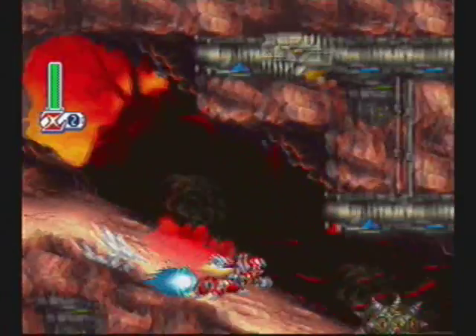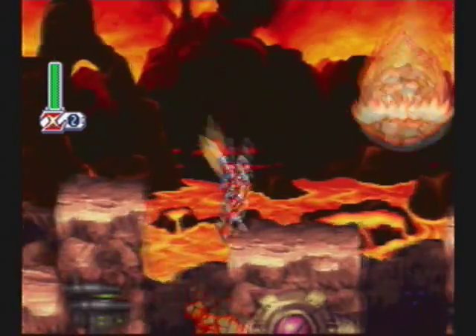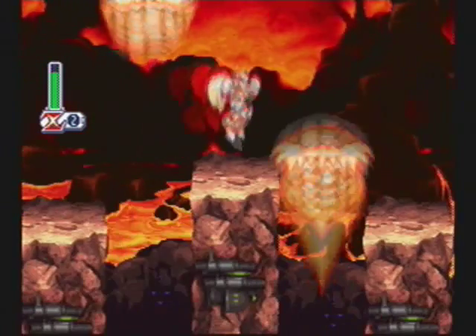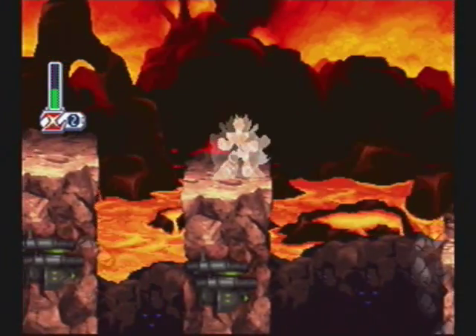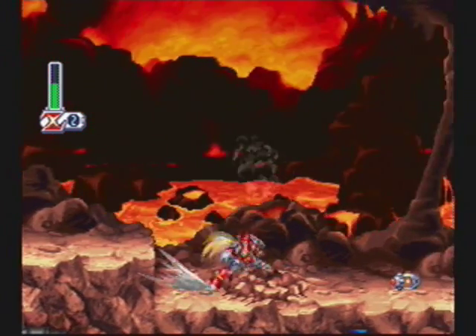So we once again start off with the usual stage. However, here's the thing: the stages with Zero are pretty much the same, with the exception of one thing. First of all, you don't have to worry about Dr. Light capsules — Zero cannot get any of them. Instead, the only thing you have to worry about is hard tanks, sub tanks, and not getting hit by Meteors. That is really annoying.